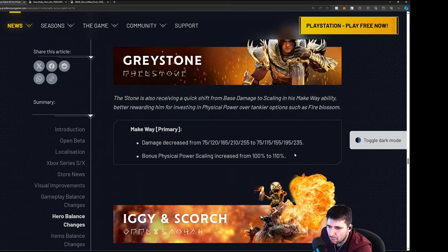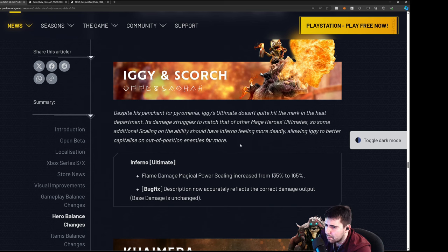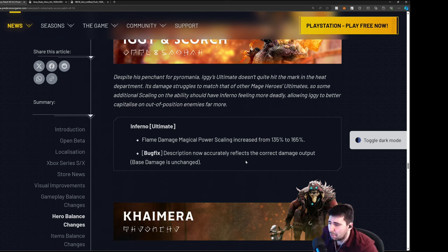Iggy Scorch — despite his pen shift from Pyromania, the ultimate doesn't quite hit the mark. Flame damage magical power scaling is increased — it's about a 15-20 buff. But it's too small. His kit is very zone-based and the ultimate can get cancelled easily and takes time to output damage. It feels very useless and I don't think this does anything for his kit. There was also a description bug fix reflecting the correct damage output.